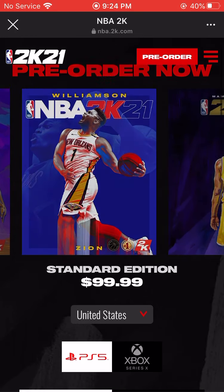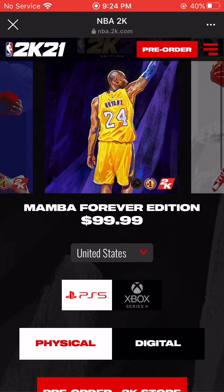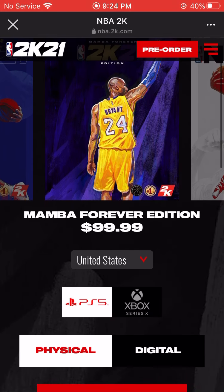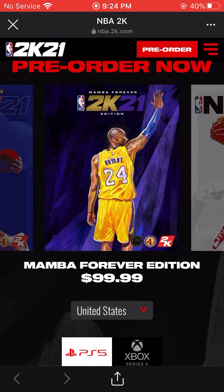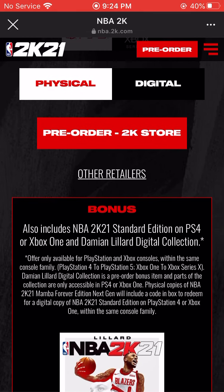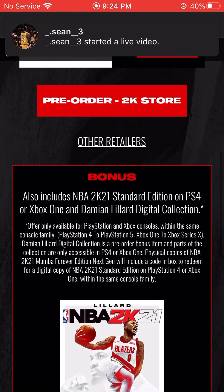It only works for the Mamba Forever Edition. If you go to the $100 option — PS5 and Xbox Series X — and you buy the $100 one, come down to the bonus section. It also includes NBA 2K21 standard edition for PS4 or Xbox One, and the Damian Lillard digital edition.